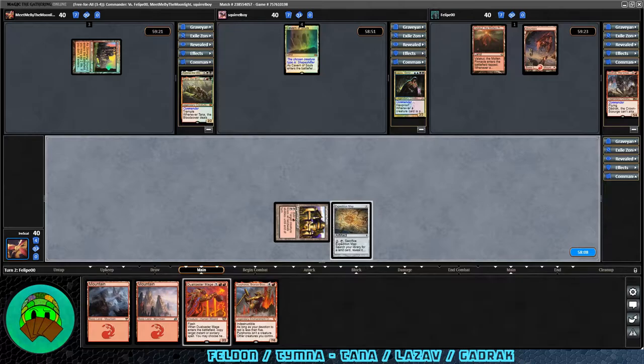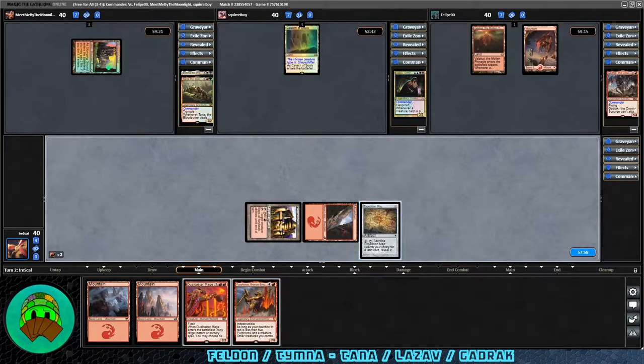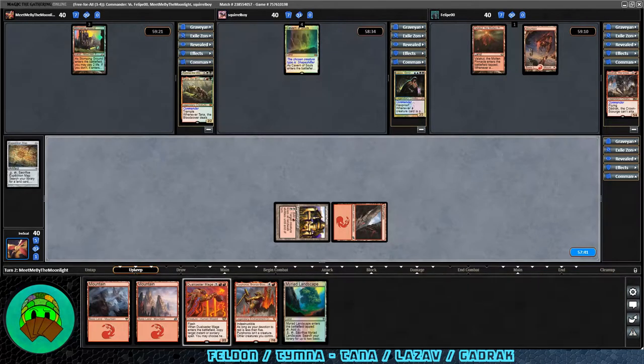Over to Gradrock's turn — a mountain into play. On our turn we get a mountain. Let's play it and crack the Expedition Map to get a Mirrodin's Core landscape, then pass. We'll play the mountain next turn, make sure we have mana up for the Dualcaster Mage, then do Mirrodin's Core and try to get more stuff out of our deck to thin it out a bit.